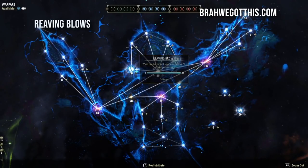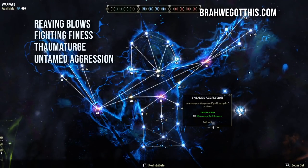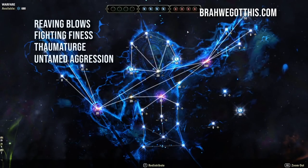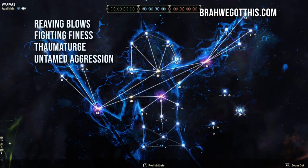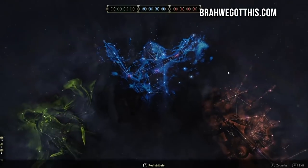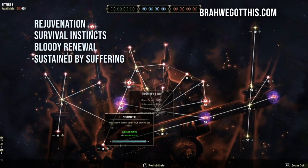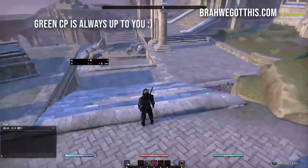For CP setups: go 50 into Reaving Blows, 50 into Fighting Finesse, 50 into Thaumaturge, and 50 into Untamed Aggression. That gives increased weapon and spell damage, a DoT damage boost, critical damage and healing, and healing when you do direct damage. You only need around 110-120 CP to start working toward these. In the red tree use Rejuvenation, Survival Instincts, Bloody Renewal, and Sustained by Suffering — again achievable around CP 110-120. Fill out the rest as you get more points. The green tree is mainly non-combat bonuses, up to you.